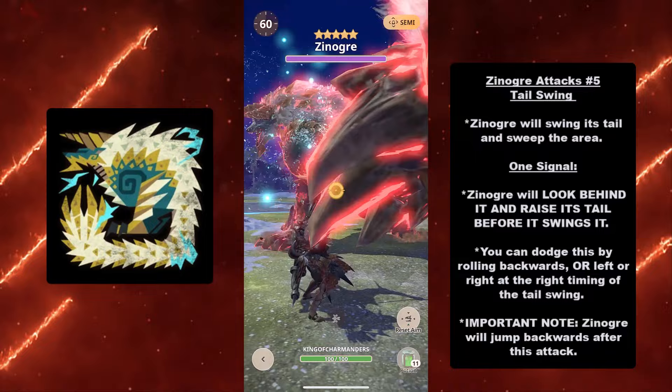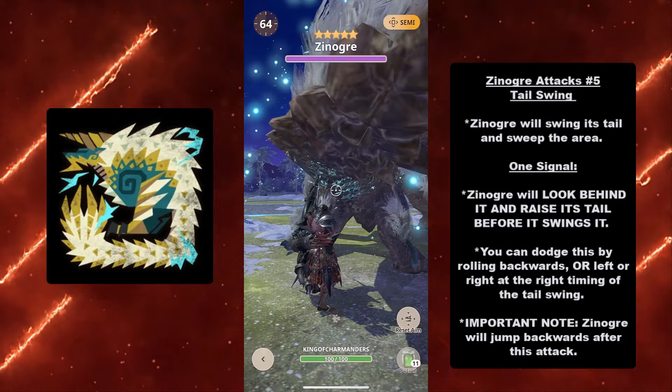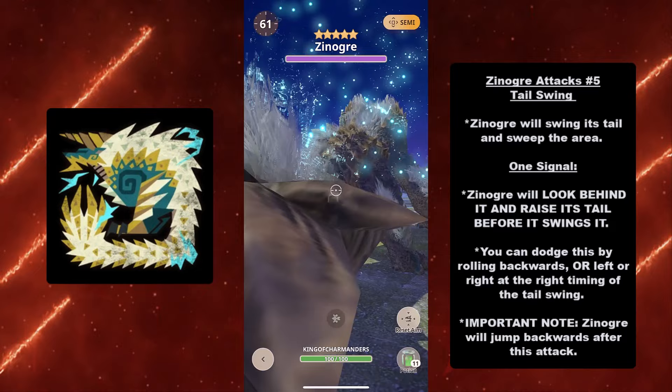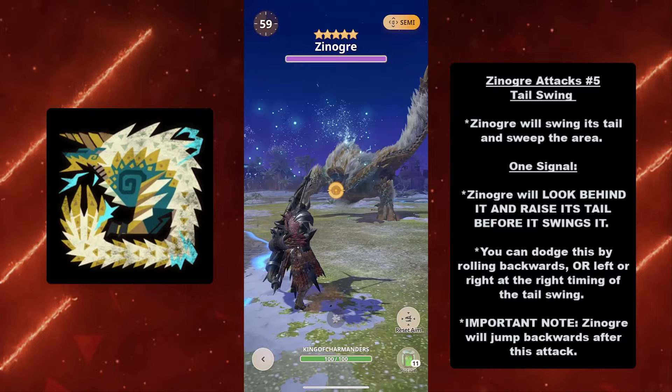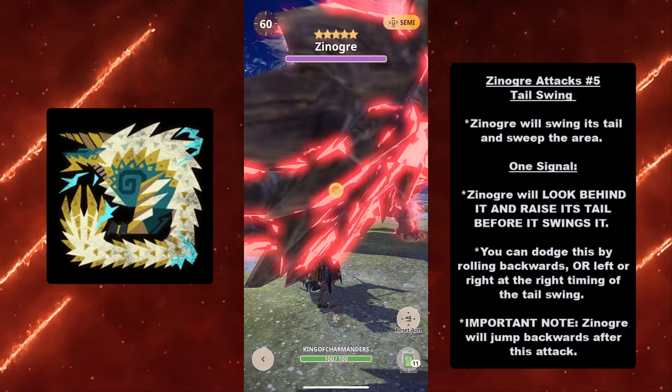At number five for Xenogres's attacks we have the Tail Swing. Xenogres will swing its tail and sweep the area. It has one signal: Xenogres will look behind it and raise its tail before it swings — just like almost every other monster in the game. You can dodge by rolling backwards, left, or right at the right timing. Important note: after this attack, Xenogres will jump backwards, so be ready for its next attack.